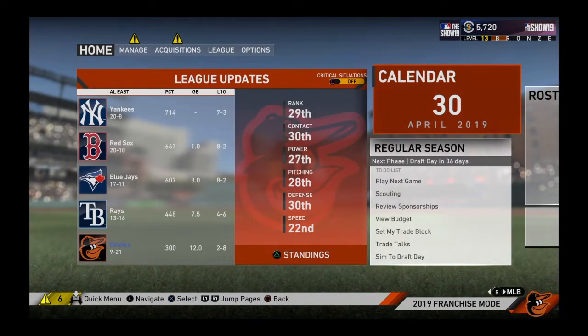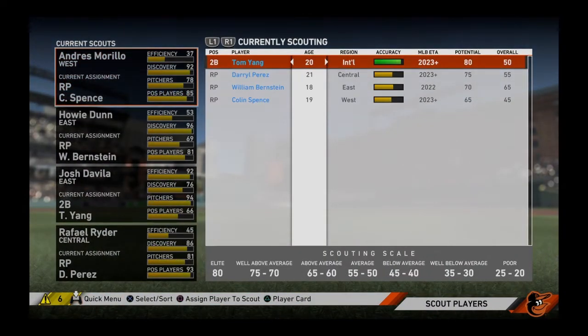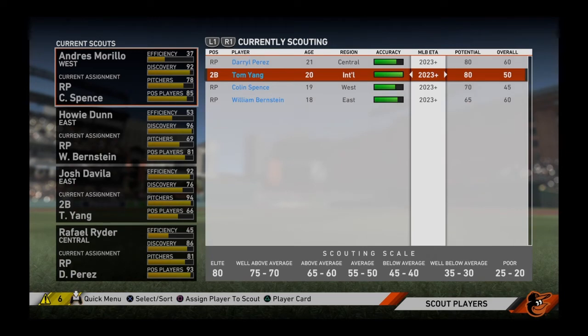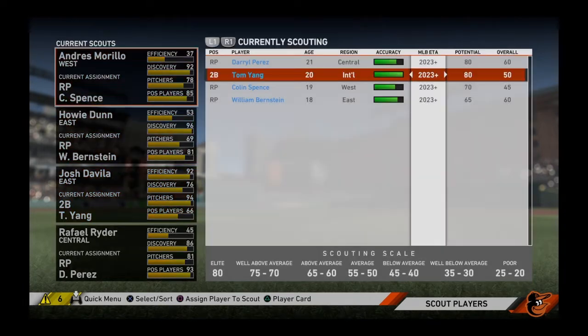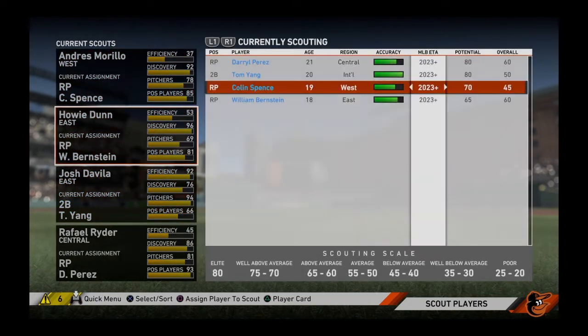It doesn't matter which scout is scouting which region — it mostly just makes it easier for the scout to get better information about that player. With three days and the three million dollar scout, you can see we get very close. One more day fully completes it. If you get a three million dollar scout, it shows the efficiency — that's how well they'll perform. The highest paying scouts give you the most out of it. A 92 efficient scout probably does it in three days; I'd say 90 and up does it in three days, and the rest take about four days.